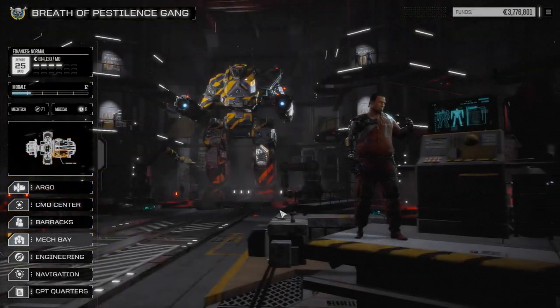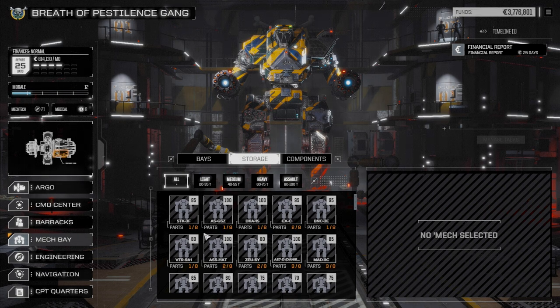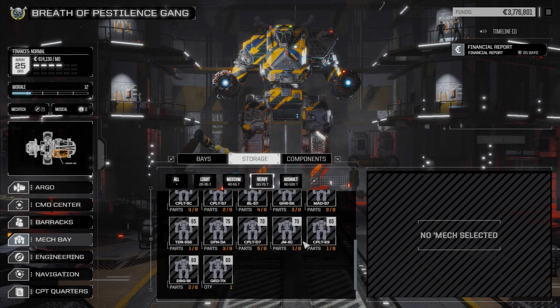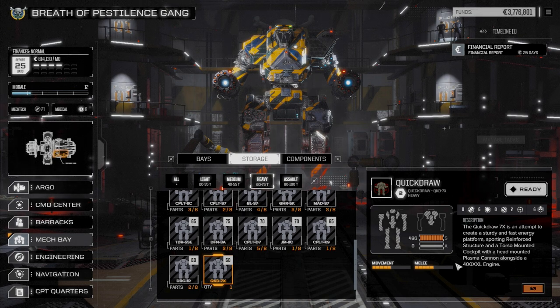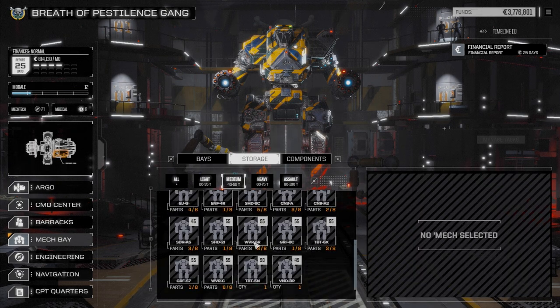We managed to get a Quickdraw piece which allowed us to finish up a Quickdraw. I've put it in storage and we might revisit it later - it had a triple XL engine in it which I sold. We got rid of the Trebuchet 5S from our mediums, and we kept all our light mechs.